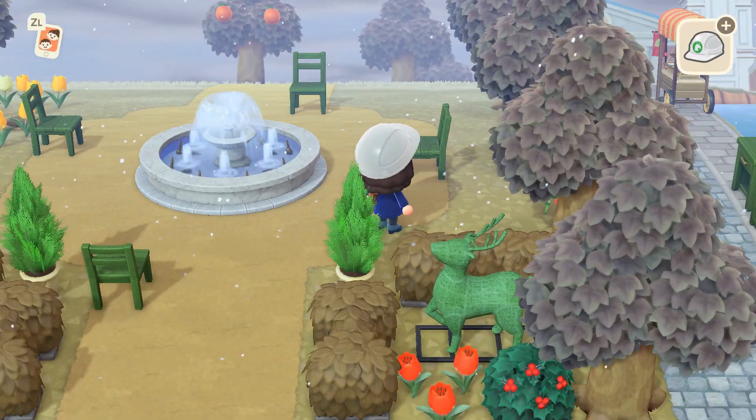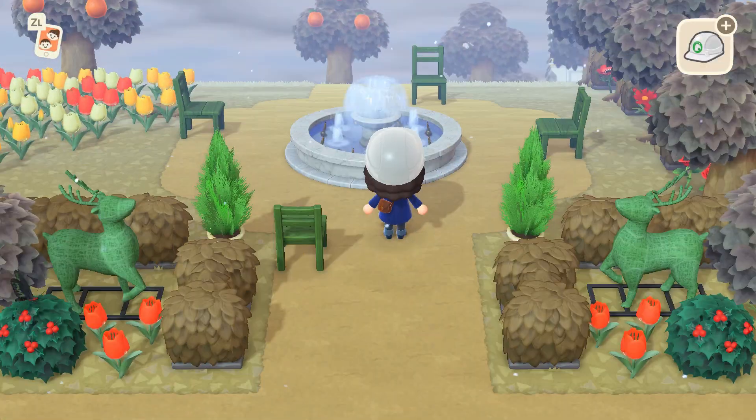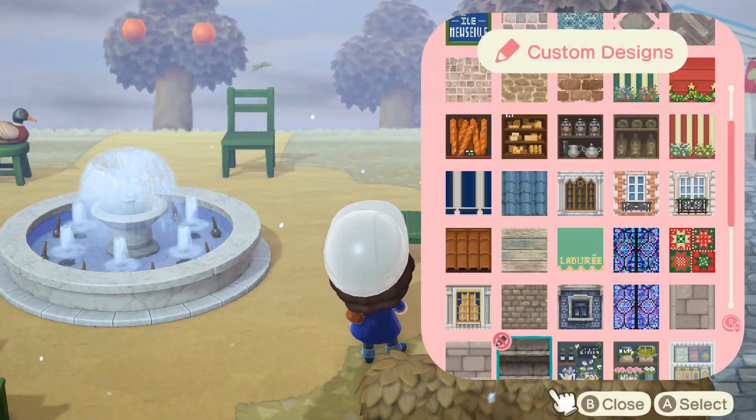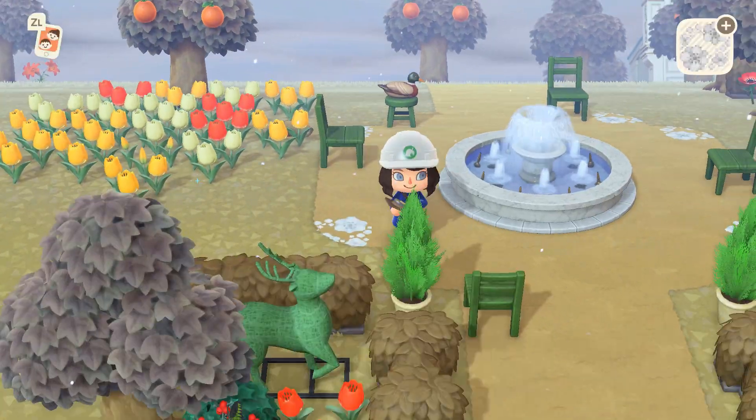I also really enjoyed adding in a few decoy ducks as a cute little detail. I don't want my island to feel too serious, which is what can happen when you stick to real life really closely, and ducks like these are important for bringing some life to the area.